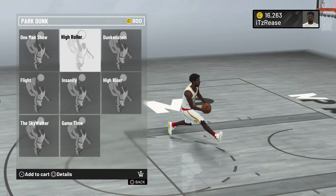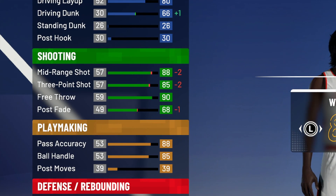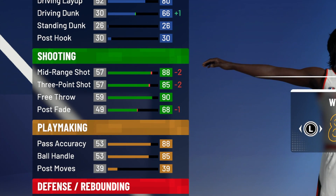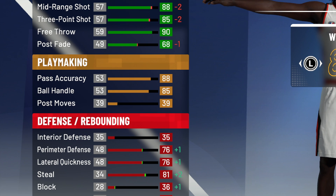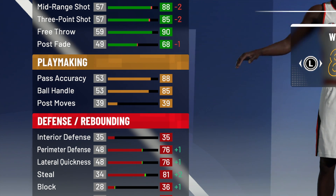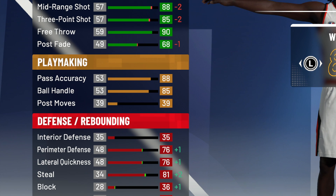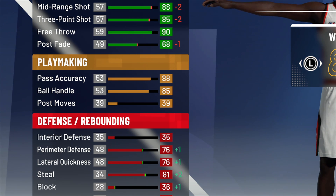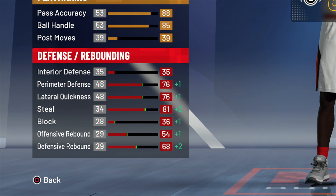So you level him up plus four, you get 70 driving dunk and now you're gonna have park dunks. We have an 88 mid-range, 85 three-pointer. We didn't max out the post fade so we can spend more points on our defense. We have an 88 pass accuracy, 85 ball handle, and just like the post fade we didn't touch our post moves so we have more attributes to put into defense.